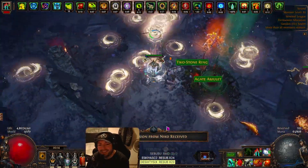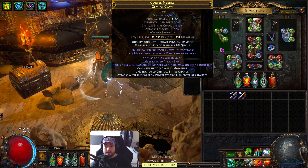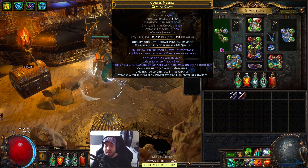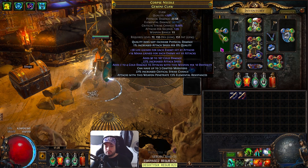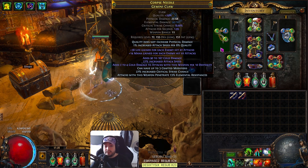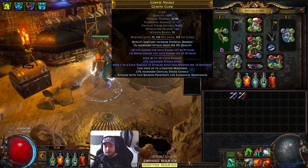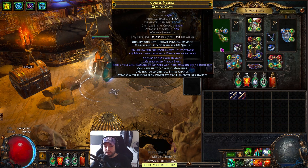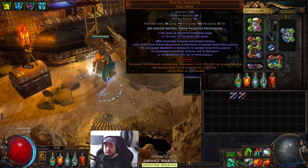Alright so we started off with the claw - that is a deck stacking claw. The way we made it: a Hunter Gemini claw, essence spammed Deafening Essence of Hatred until we had cold damage and attack speed, annulled it down, and then we did multi-mod: suffix can't be changed, prefix can't be changed. Then we reforged cold in Harvest, which guarantees the dex mod.